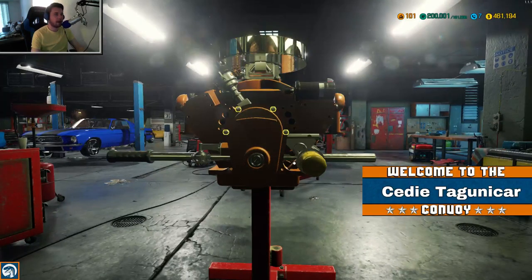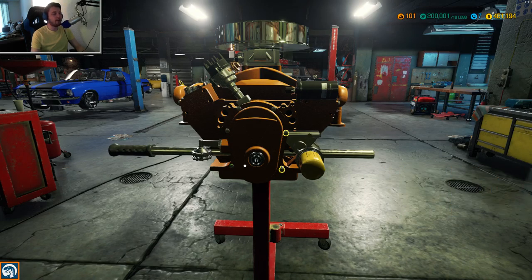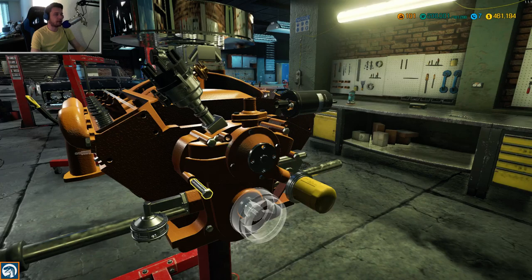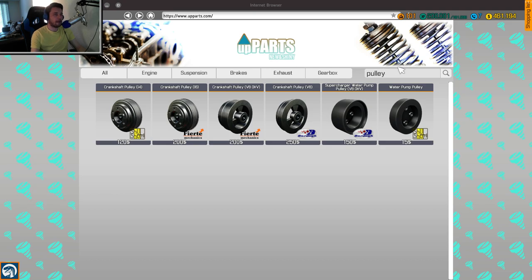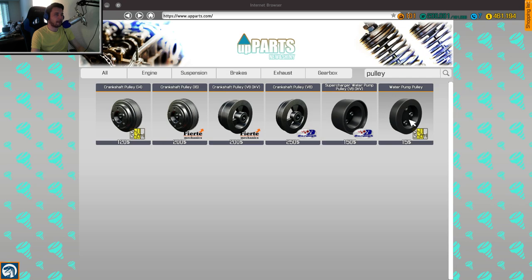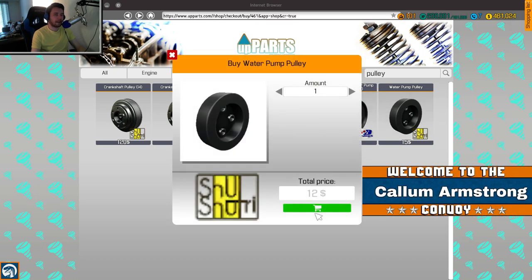I got behind myself a little - looks like the timing cover still needs to go on. Let's get the other engine head in. We need a water pump pulley - not the regular V8, we want the crankshaft pulley for the OHV. A home garage and work garage - wouldn't that be cool? Imagine if you had a home garage where you could build from your house. Great idea.